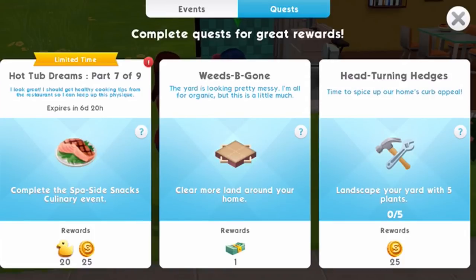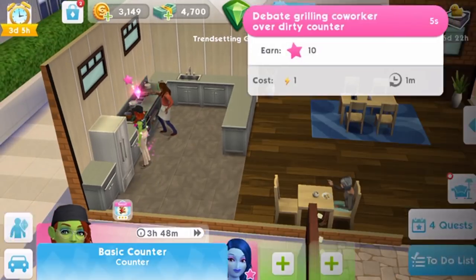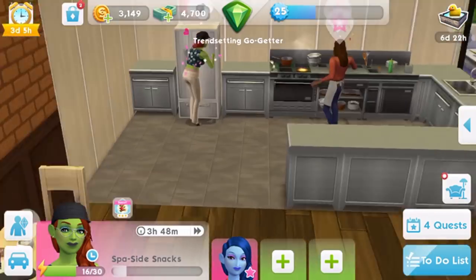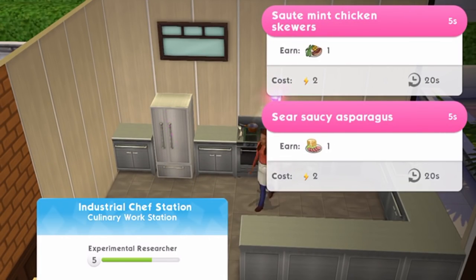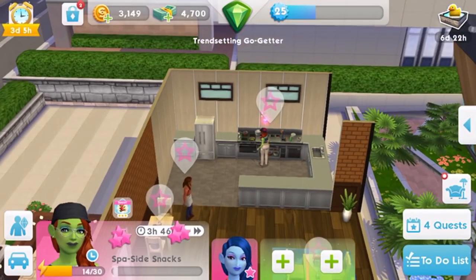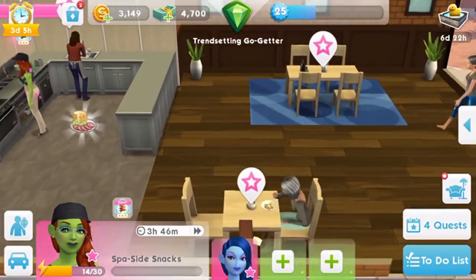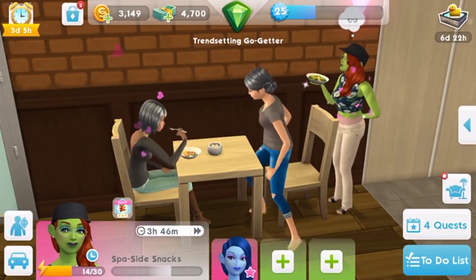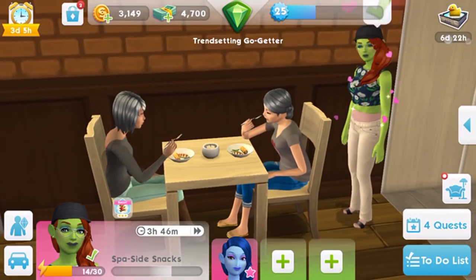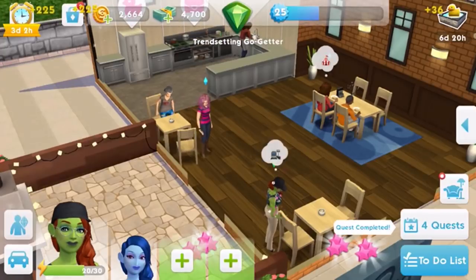Part 7: Complete the spa side snacks culinary event. This is why you need the restaurant, which unlocks very early in the game. Another of our Sims — Fluffy — is going to start on this event. The actions are very similar to the normal restaurant event, but Fluffy's just moonlighting. The fashion event was clearly themed around swimsuits, and this one may involve outdoor or spa-themed foods — like discussing spa-flavored water. Once the event is finished, that part of the quest is complete.